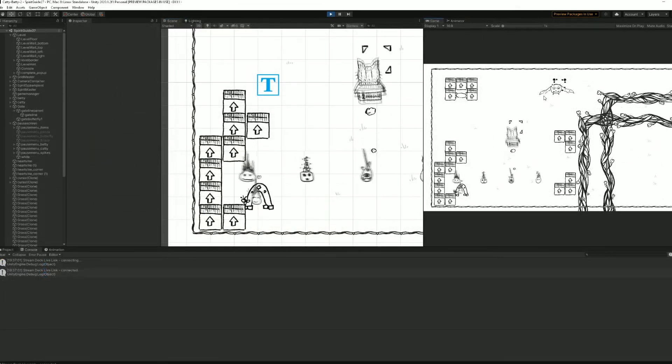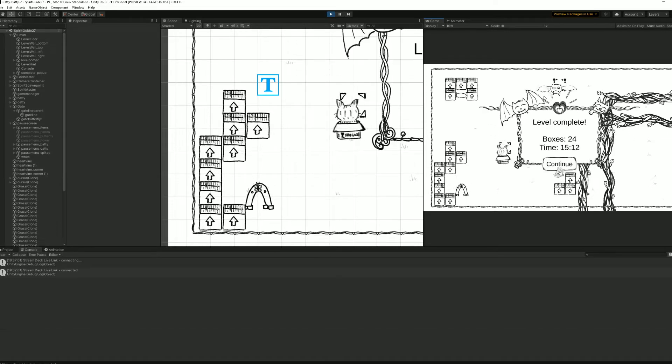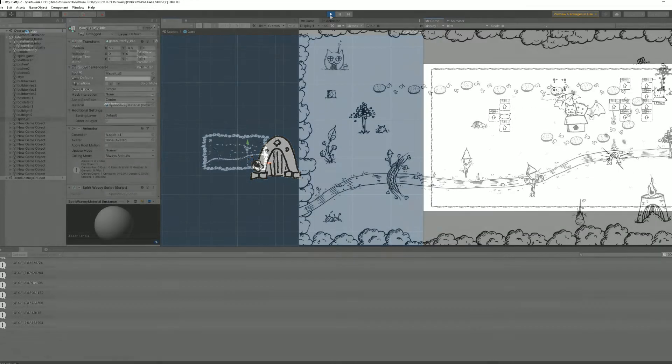For the spirits, whenever they march into a gate, I wanted to add a certain effect, so I drew and implemented lines and butterflies for this. The butterfly that flies away when the last spirit enters the gate is actually the same code from my Broken Heaven video — I'm linking it in the description if you want to check it out.